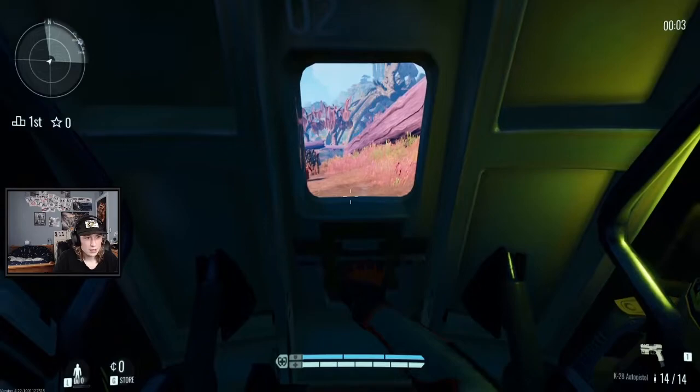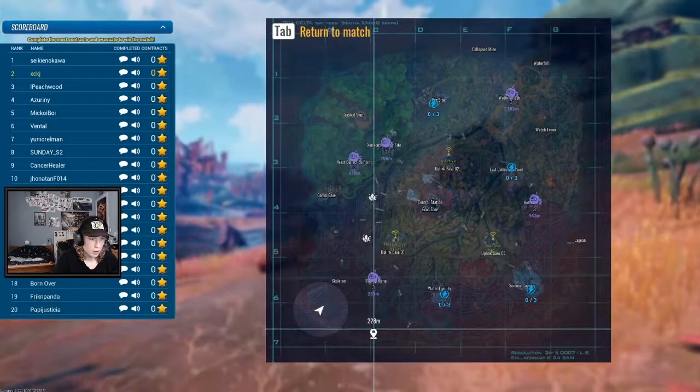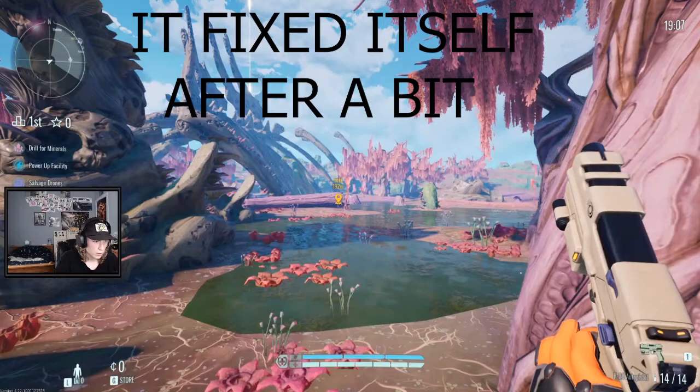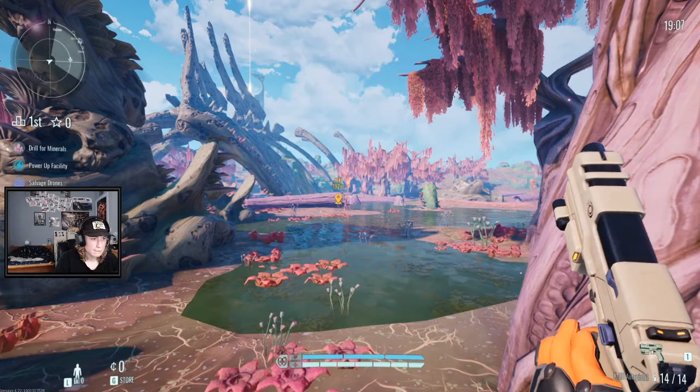So you get dropped into the map. Now there's probably people like right here and right here. But if we look on the left, we got the four different contracts. What the heck? Hopefully... what the heck? Why am I getting lag?